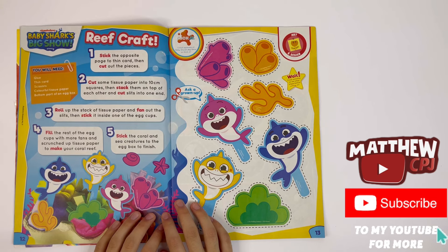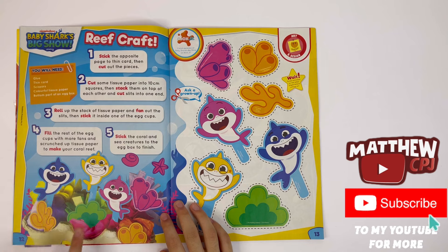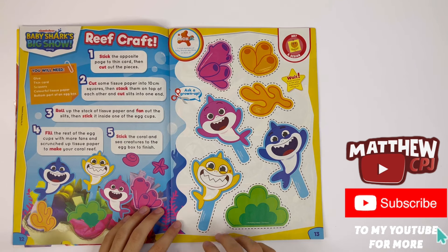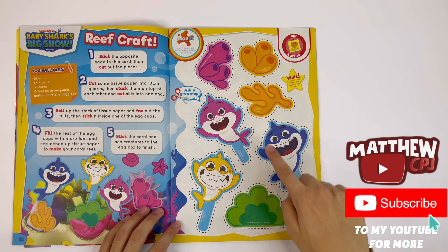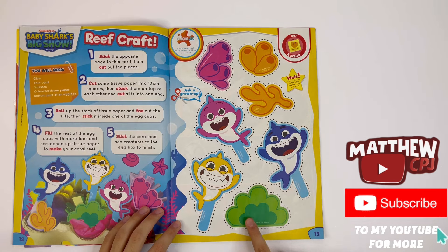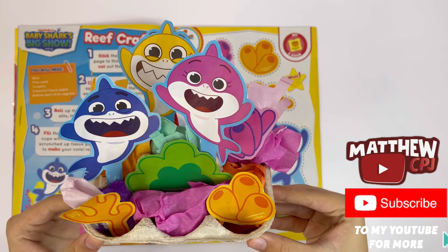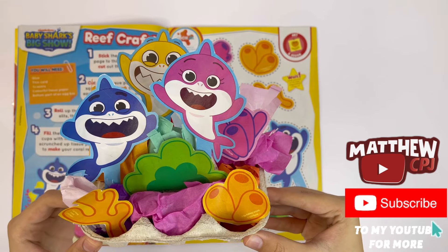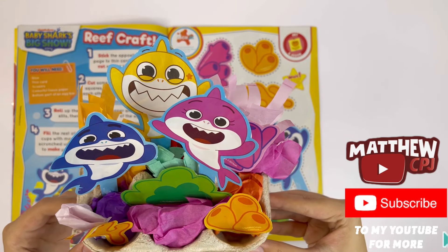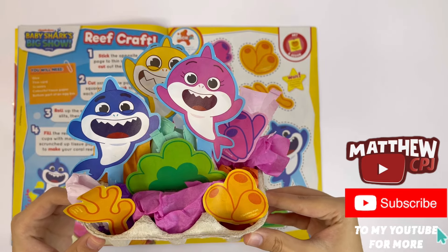Baby Shark's Big Show — Reefcraft. Here you can make your own coral scene. You've got mummy, baby, and daddy shark, some coral sea plants, and this looks like a bush. And this is what it looks like — you can see baby shark, daddy shark, and mummy shark, all playing in the coral reef.